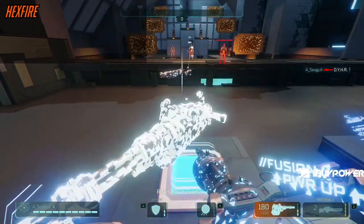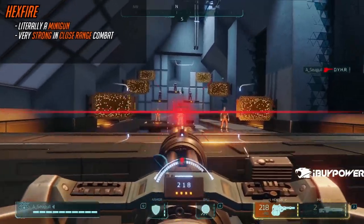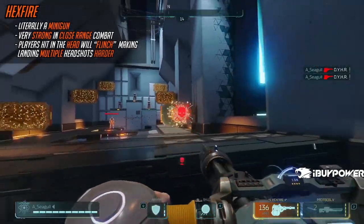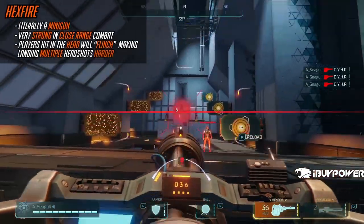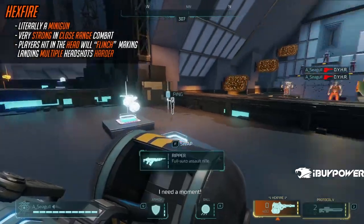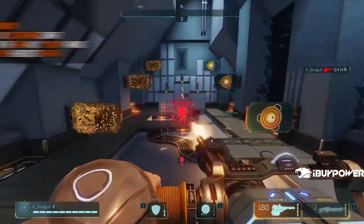The Hex Fire is the minigun. It's super strong close-up. What's interesting is there seems to be a flinch effect when you headshot a player — their head actually goes backwards, which prevents further headshots in a lot of cases unless you're aiming a little low, like at the neck. From my own personal experience, it feels better to aim at the neck or upper chest with the Hex Fire. It does get more accurate when you ADS, and it's super good at close range.